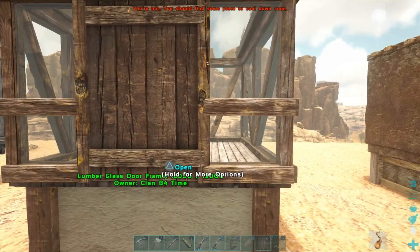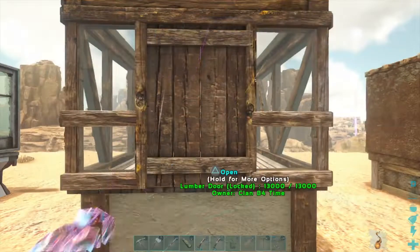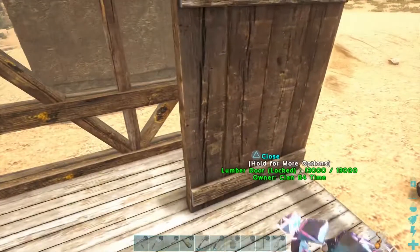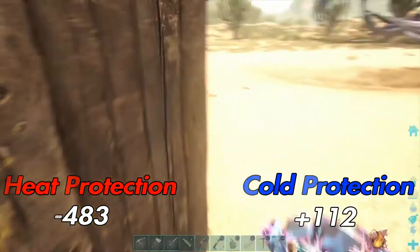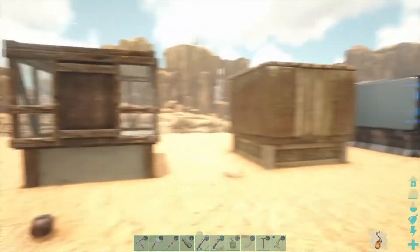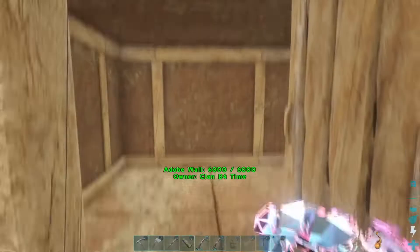This is Primitive Plus lumber glass, and since there's no lumber glass foundation I'm using the lumber floor. The result is essentially the same as lumber — not great against the warmth but pretty good against the cold. Common theme so far: everything is pretty good against cold, not so much against warmth.